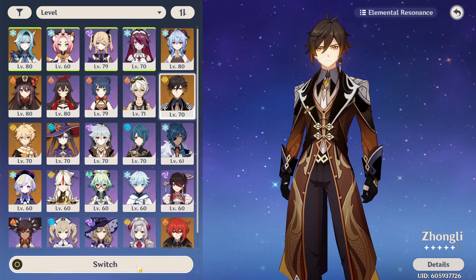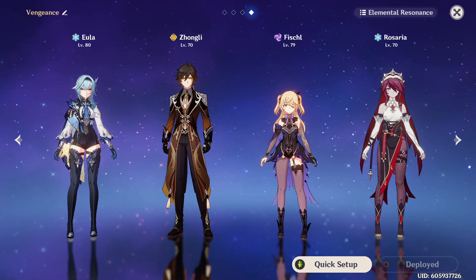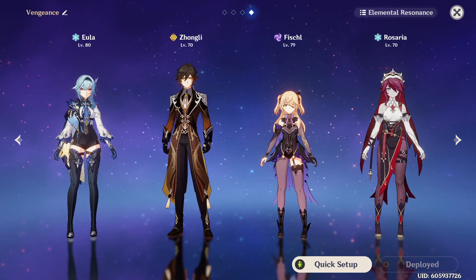Lastly, if you have him, you can swap Diona for Zhongli to provide a stronger shield and more interrupt resistance, but only if you can fund Eula using your other cryo support.